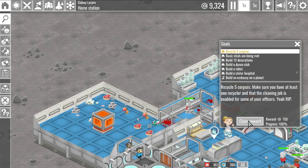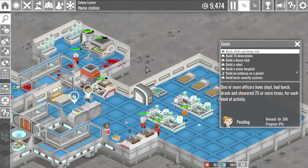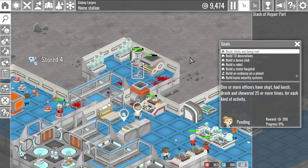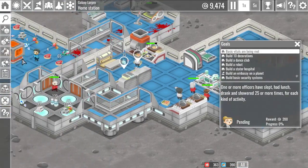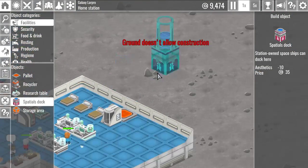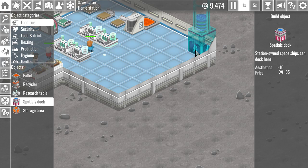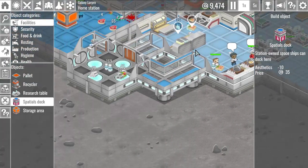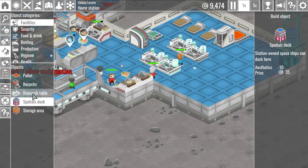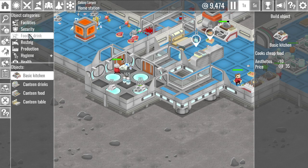Make sure you have at least one recycler that the cleaning job is enabled for some of your officers. Yeah, rip — but that wasn't rip me, that was rip those robots and bugs and raiders. We did awesome, our guy survived. Although we haven't repaired a single thing yet — we have eight repair parts and haven't repaired a damn thing. Space-owned space stations can dock here — it's got to be done inside. So this is how they get in, as opposed to going through the emergency teleporters. So we can put that down — the teleporters might just be like a temporary measure, or eventually it'll be bad for them to always be used.